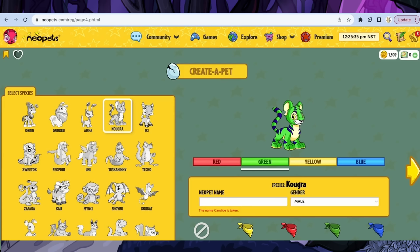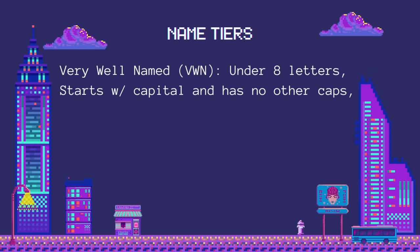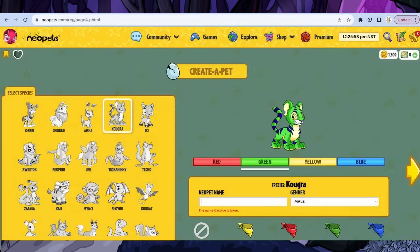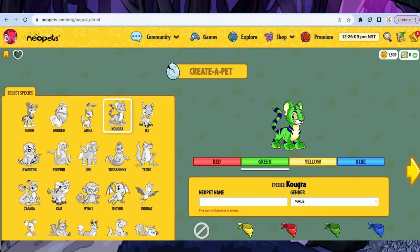VWN, standing for 'very well named,' is the type of name most people look for when trading a Neopet. Very well named means the name is under eight letters long, begins with a capital letter, has no other capital letters, no numbers, is pronounceable, and isn't a compound name. A compound name is two words smashed together like FlutterBear or BugBag. An example of a VWN pet is my friend Viscull. Four-letter and three-letter names that aren't fully pronounceable are also generally considered very well named.